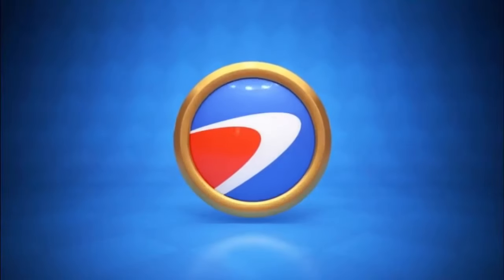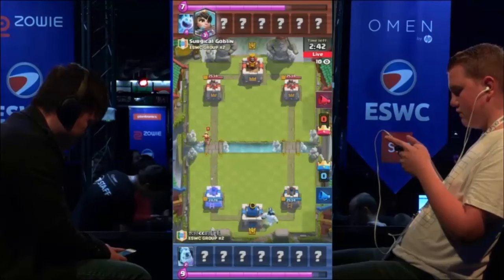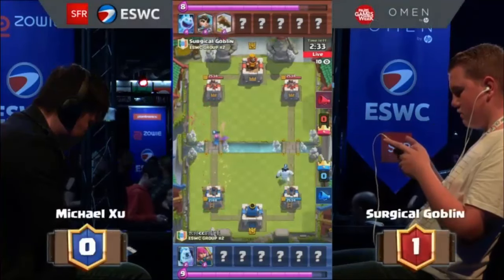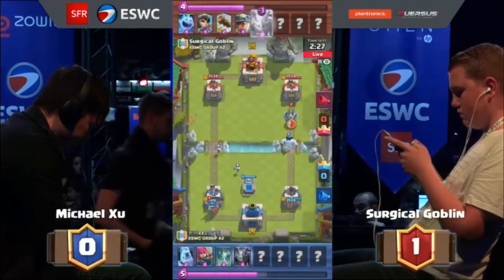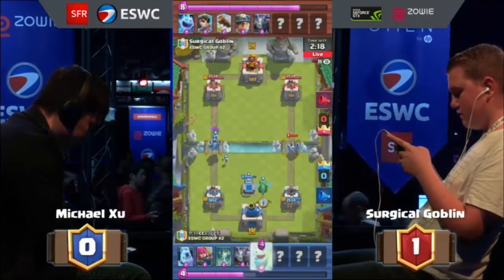What's up, everybody in the Twitch chat? I'm here with Yarn from Orange Juice, and we are here in Paris for Paris Games Week. We're jumping into game two — Surgical versus CC. Surgical has a different deck this time, with a Princess going in front. He actually pushed back one Archer backwards and one Archer to the right with the Log, so none of the Archers were able to touch the Tower. That's some fancy Log tech from Surgical.